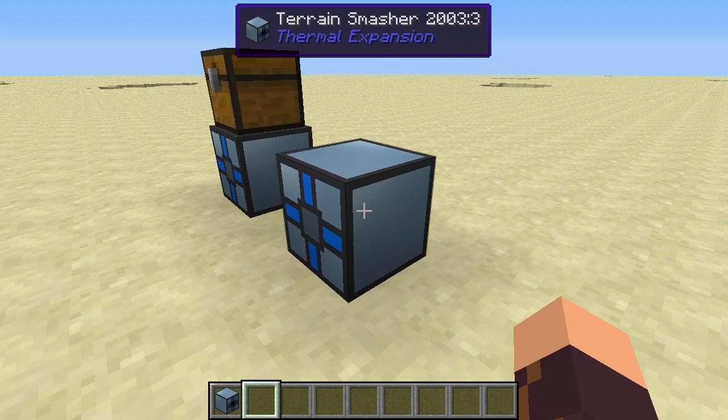Those are some very convenient features of the Thermal Expansion machines, which we can also find in the Terrain Smasher. That's basically it for this block. I hope you guys enjoyed the video — if you did, please like and subscribe, and I'll see you in the next one.